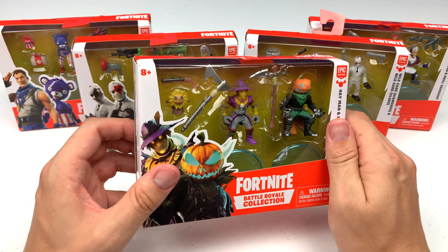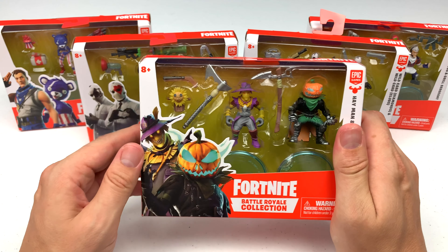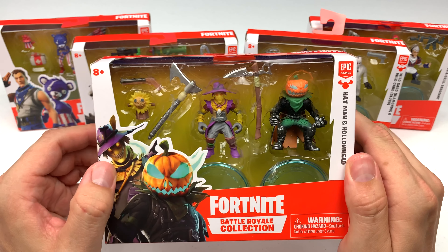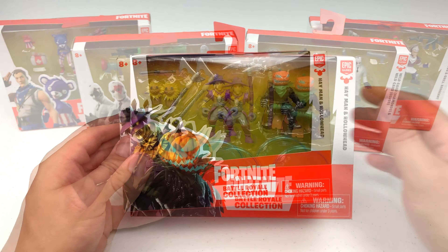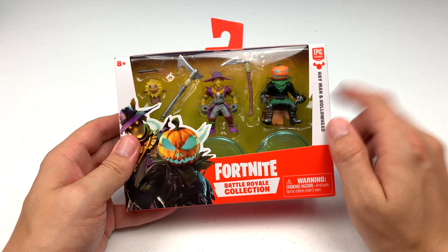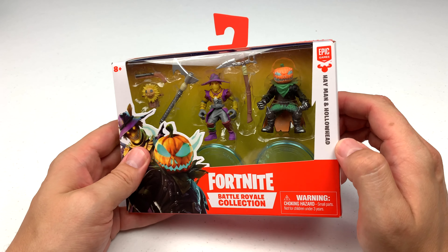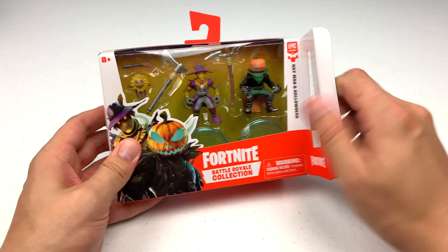Sometimes the accessories are the best parts of the toy. We're going to start with the two packs, and this one that I'm holding in my hands. First up, we've got Hayman and Hollowhead. Hayman is a scarecrow and Hollowhead, well, he has a hollow pumpkin jack-o-lantern for a head.